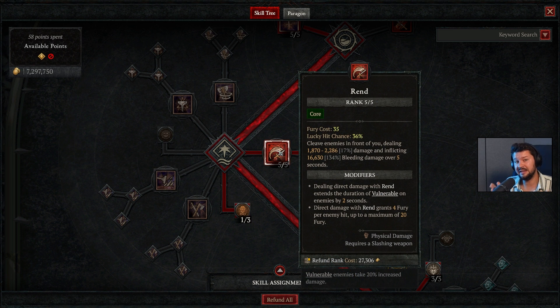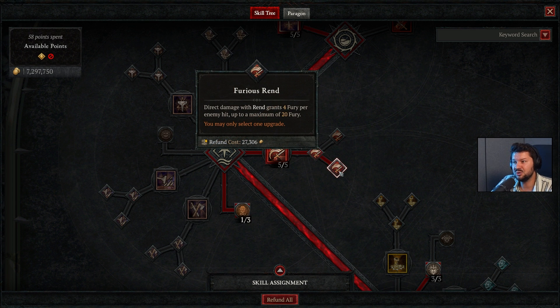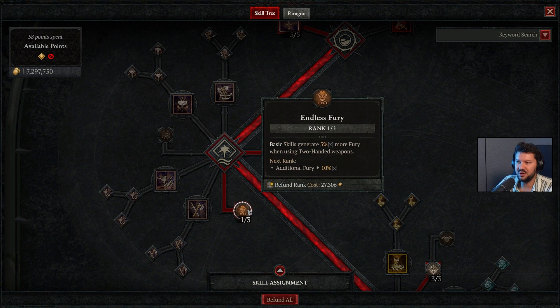We don't need a berserk ultimate — this will be enough to have permanent berserking. For your core abilities you want to take rend, leveled up as much as possible to deal a lot of bleed damage over time. This also extends the duration of vulnerable enemies by two seconds if you upgrade it, and gives you some fury back every time you cast it, making it super cheap to use. This is basically how we constantly apply vulnerability.